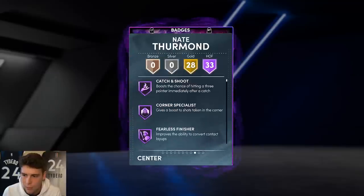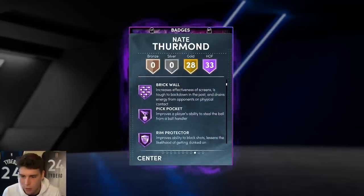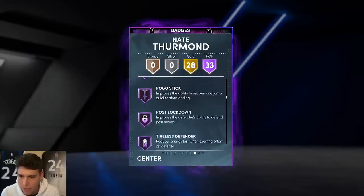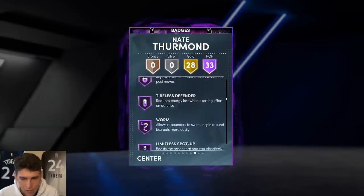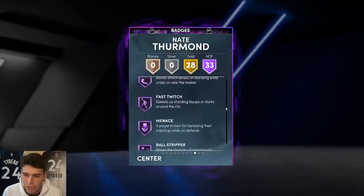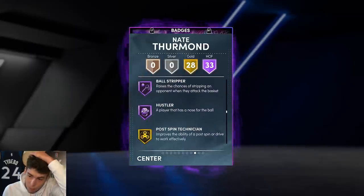Tendency-wise great across the board. Badges include: catch and shoot, corner specialist, brick wall, pick pocket, rim protector, intimidator, post defender, rebound chaser, off-ball pest, pogo stick, post lockdown, expender, worm, limitless on Hall of Fame, sniper on Hall of Fame, quick first step, ankle breaker, ankle braces, menace, posture, and hustler.